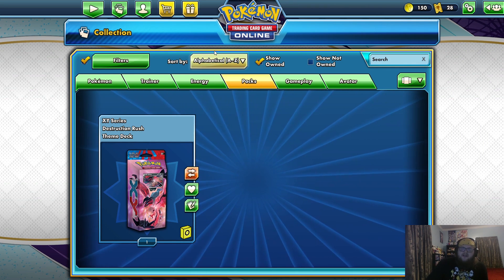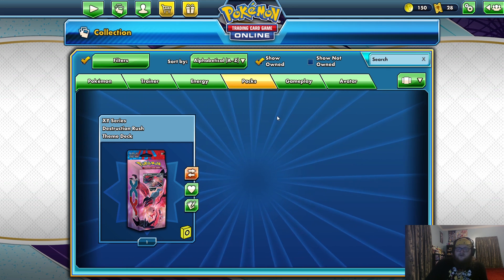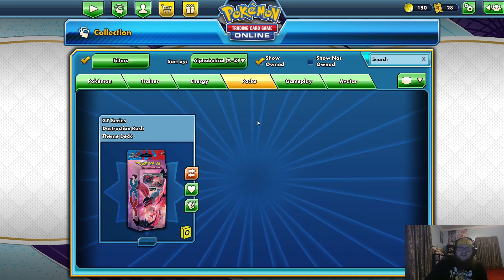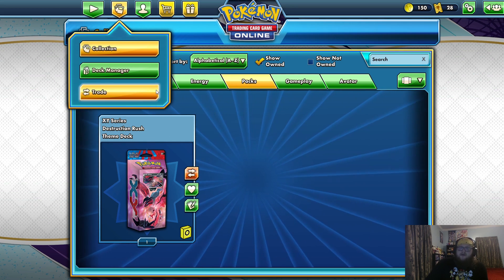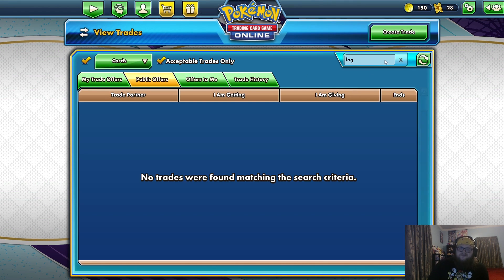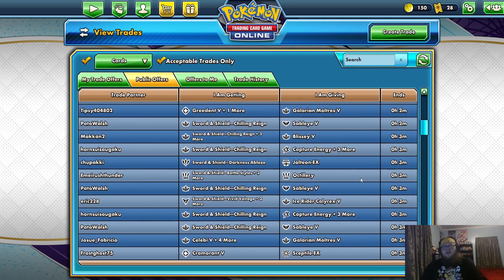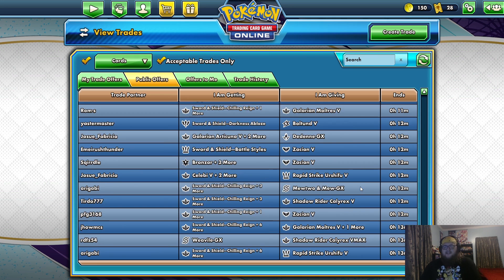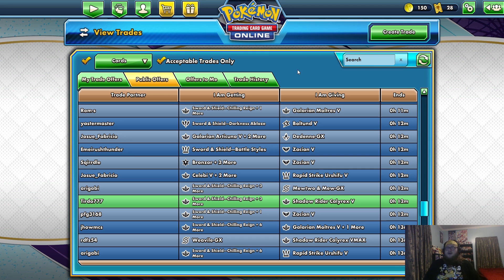Well guys, I think that's going to be it for today — we prolonged it as much as we could, over 150 packs. I'm going to do some custom trades to get more packs — trading the Fog Crystals, the Sobbles, the Leopard Vs we have extras of, the Volcanions. If you guys want to see some Pokemon Trading Card Game Online videos, let me know. Thank you so much for watching — it's the Maverick Mark Daniels. Peace and love, bang bang.